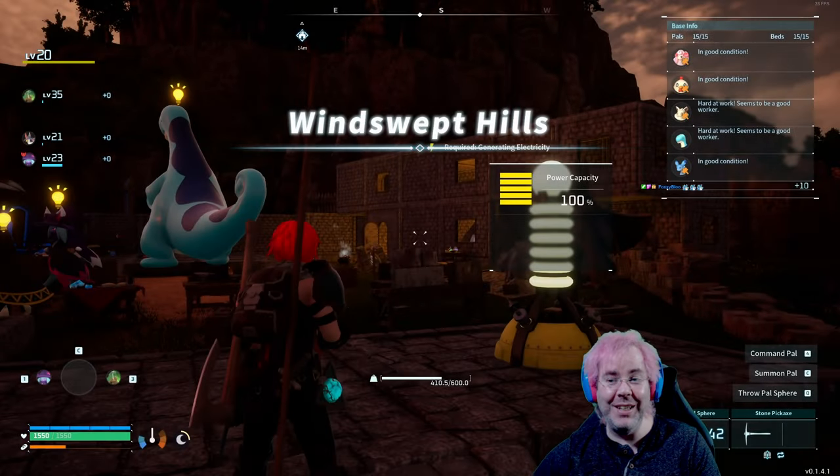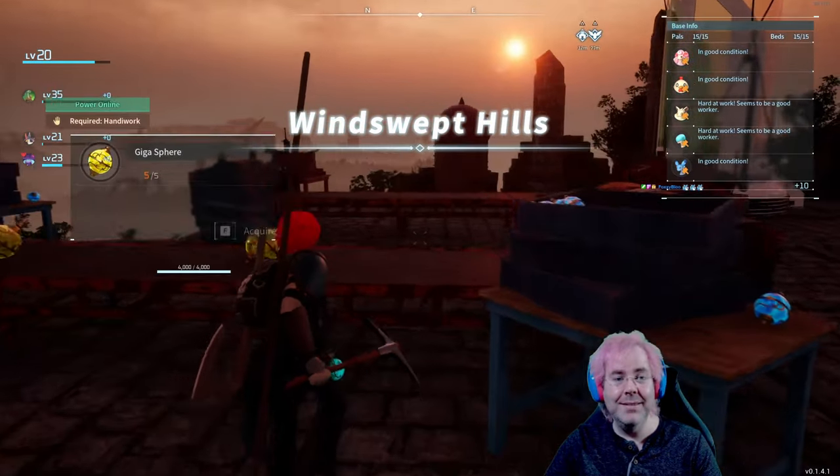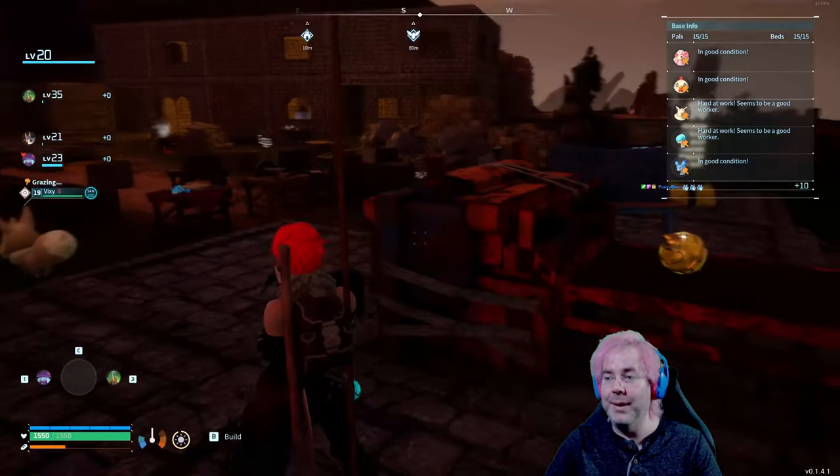I think I fixed the setting that Brainless was talking about. Party time! I think it was set to 72 hours for egg incubation time or something. I think I need to go to each base to get all the pals going again.